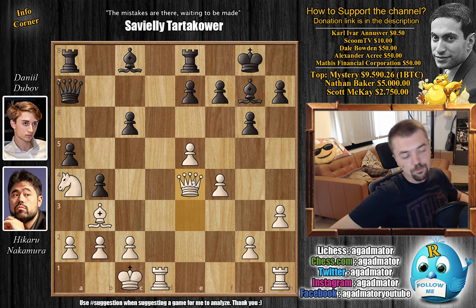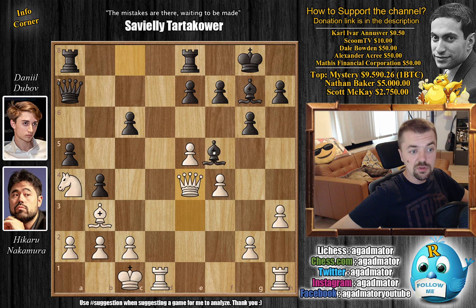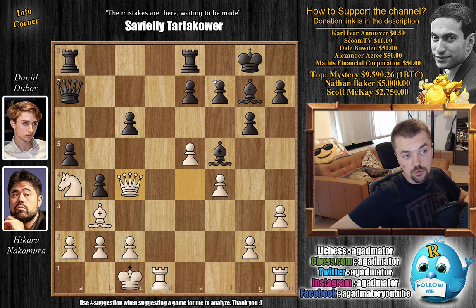Hikaru goes for Queen to e4 — a very nice central square for the queen. Dubov has to be very careful; for example, trying h5 to prevent white's expansion could run into Queen-captures on g6 because the f-pawn is pinned. However, this allows Dubov to develop with Bishop to f5. One of the reasons Queen to e4 might not be the best square — all the engines were in favor of just trading the queen, saying it was superior for white — but in a rapid game as a human you kind of want to keep queens on the board and try to attack.